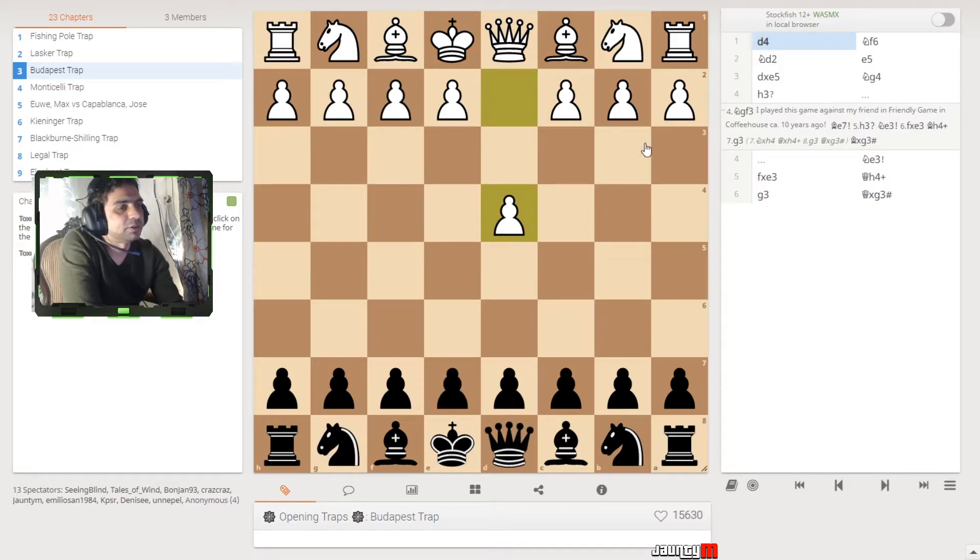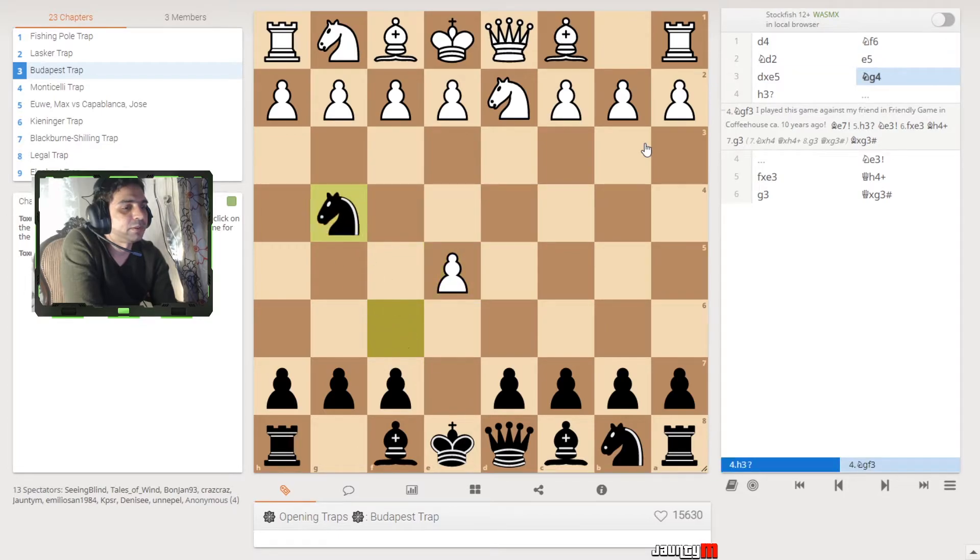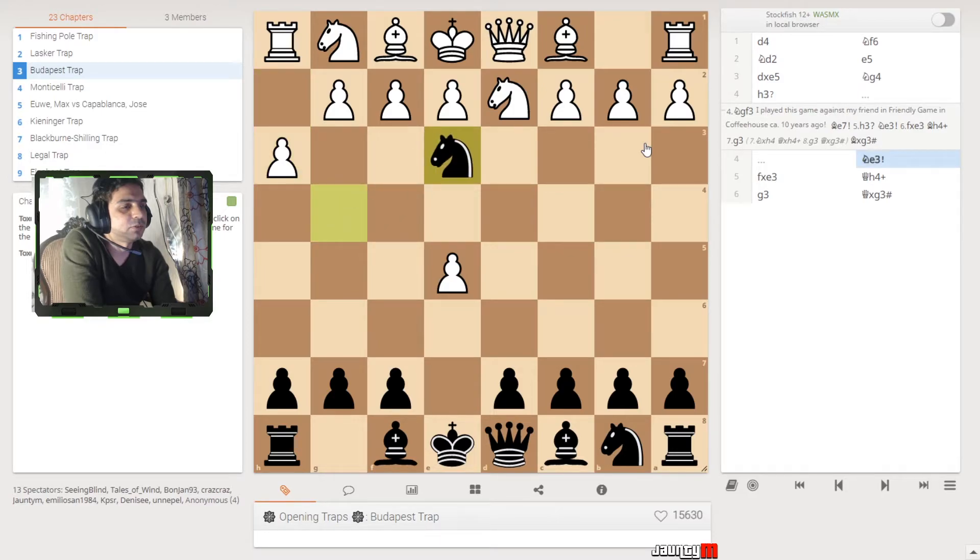This is the Budapest trap — a lot of people don't really realize that this can happen. Let's try it again: d4, f6 — you've got to wait for them to put their pieces up. The king doesn't really have any other space. Put up the pawn, take the knight here, take the knight again, and now you have an opening for the queen — the king has no other way to go.